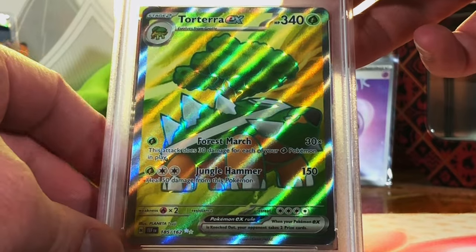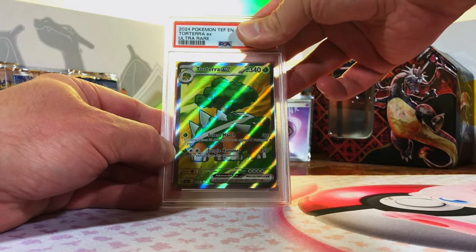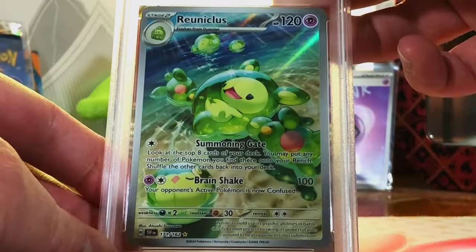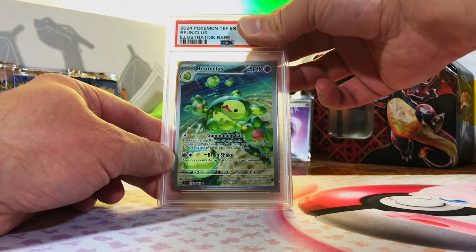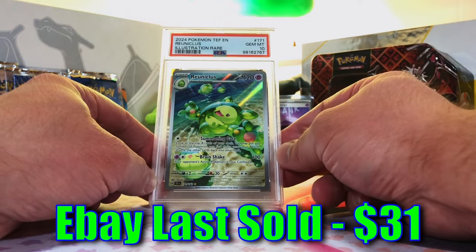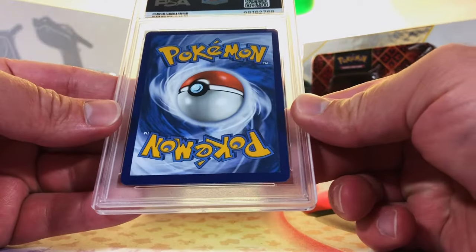Torterra EX Full Art Ultra Rare from Temporal Forces — I'm guessing a 10. Yes! Another Gem Mint 10. Life is good, people. Reuniclus Illustration Rare from Temporal Forces — I'm just going to guess a 10 and see what happens. Gem Mint 10! We are killing it with the Illustration Rares. Most, if not all of them, have gotten 10s. We are ending on a high note so far.